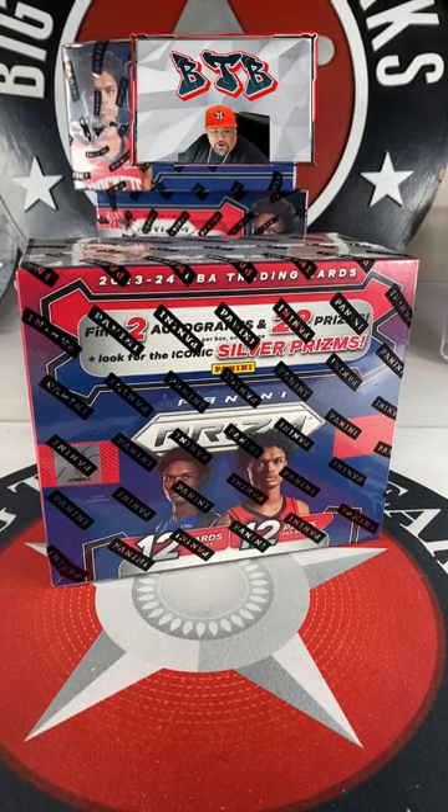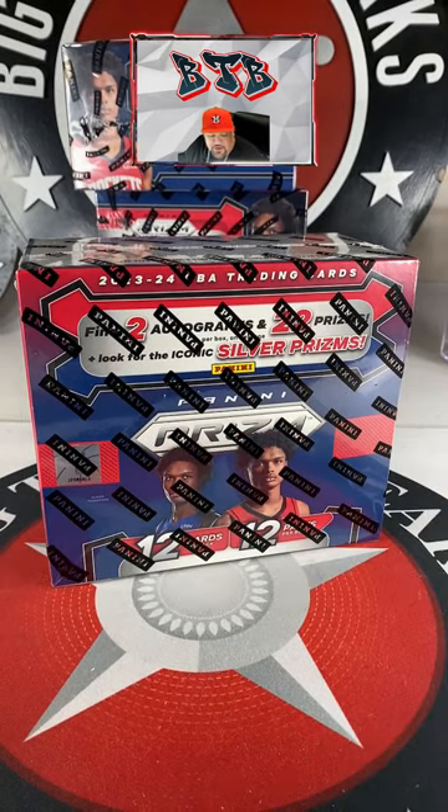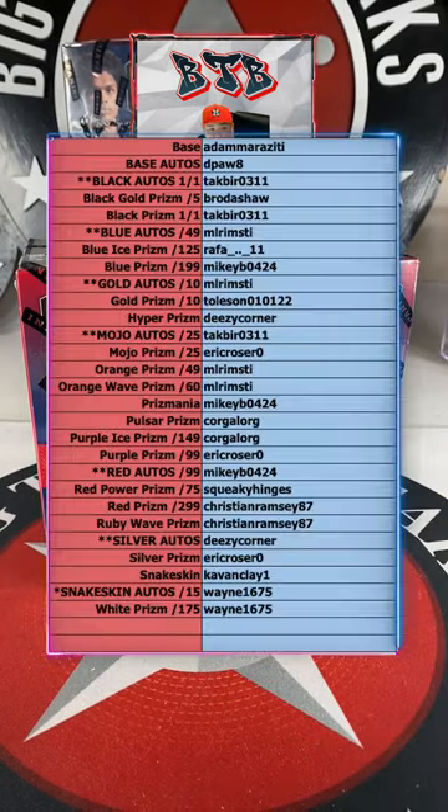Yo yo yo, what's up! We're doing break number 287 — pick your color. Let's go over the colors real quick. We've got Adam Maraziti with the base, Depot with the base autos, black autos 101, Black Gold Bradshaw tack with the black prism 101, ML Rim with the blue autos, Rafa with the blue ice blue prisms.